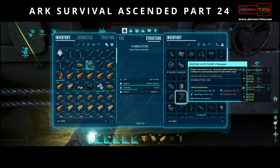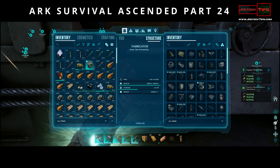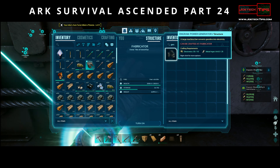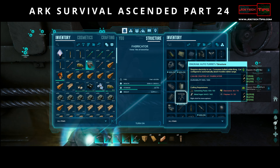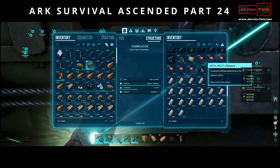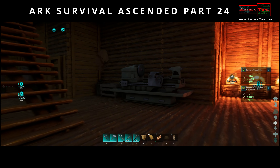What about the gun we need? We need 20 polymer and 70 electronics. So that means we need 10 electronics and 25 metal. We need a minimum of 10 electronics for the generator and 70 electronics for the gun — a total of 80 electronics. To make electronics we need metal ingots and silica pearls, which we do have, but we don't have any silica pearls here. So let's get some — we have a ton of them over here, so let's transfer 300 silica pearls over.